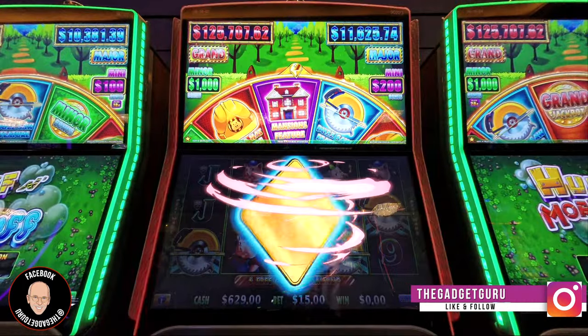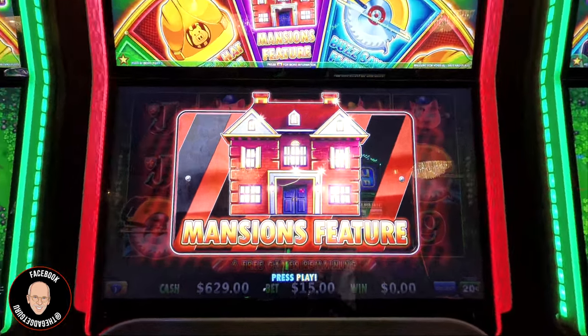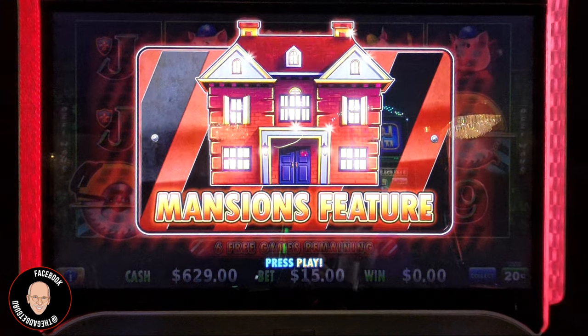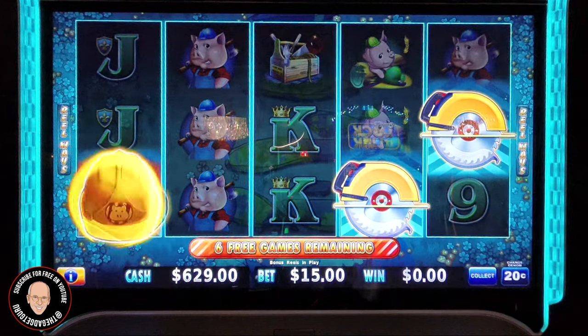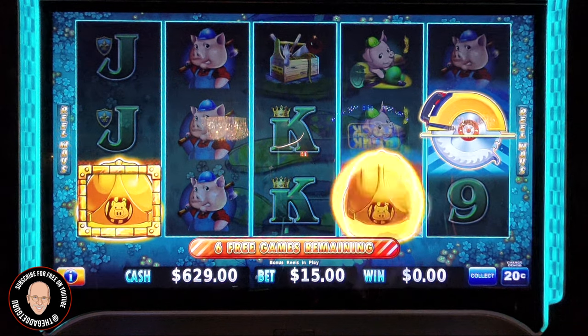The mini is 200, the minor is 1,000, the major is at 11,000 — wouldn't that be something? Oh look, we're gonna get the mansion feature! Holy smoke, it has been forever since I had that. Okay, we have a friend here — I've gotta tell you, let's enjoy this for a minute because it is few and far between. Jackpot Joe, I'm using your method! Every time we get a hat we get a mansion, so we're starting with three mansions.